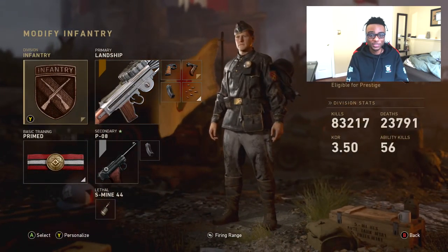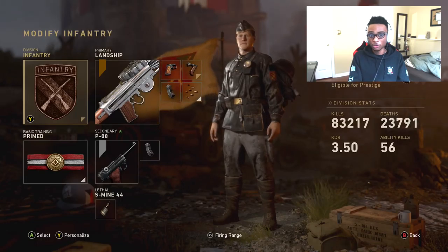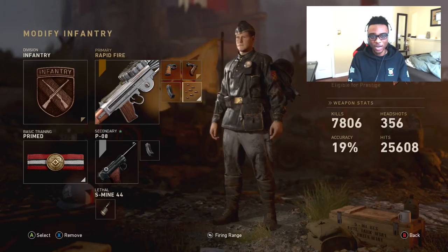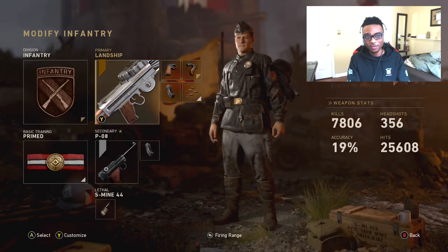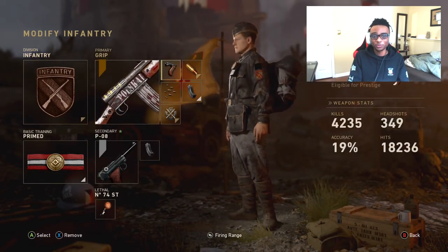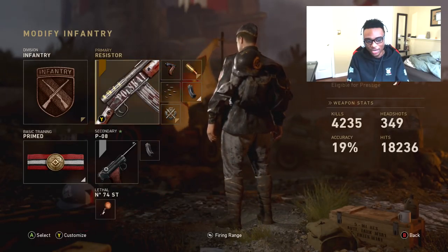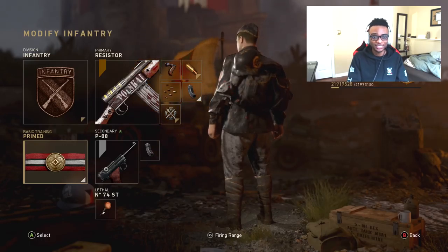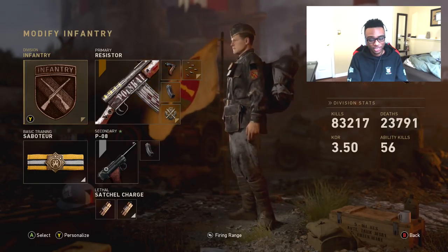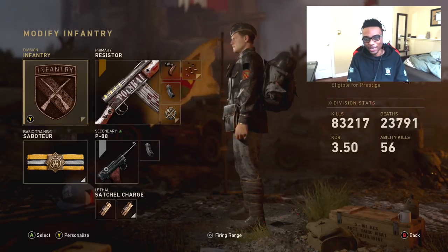I also run a Primed Lewis Landship class — this is for when I'm playing against people who are camping and trying hard. I run Quick Draw, Grip, Extended Mag, and Rapid Fire. Quick Draw on this weapon is pretty good. I also like to run the Volk with Primed — Grip, High Caliber, Extended Mag, as well as Rapid Fire. Not a bad setup. Another variation is the same Volk setup with Infantry and Saboteur with Satchel Charges — Saboteur is the new meta. It's nasty.